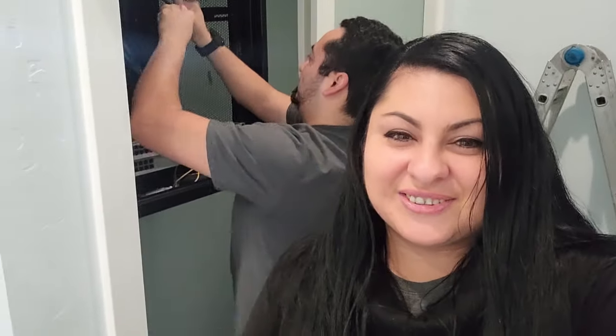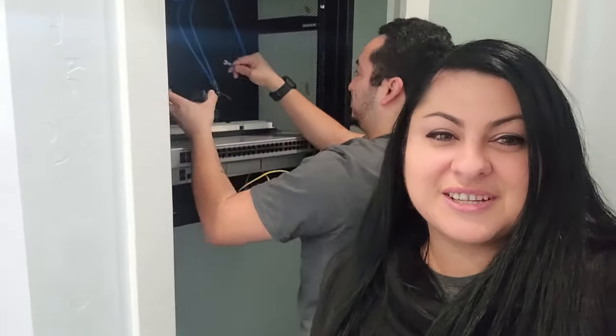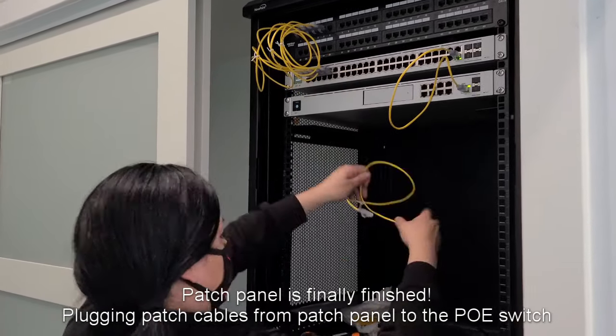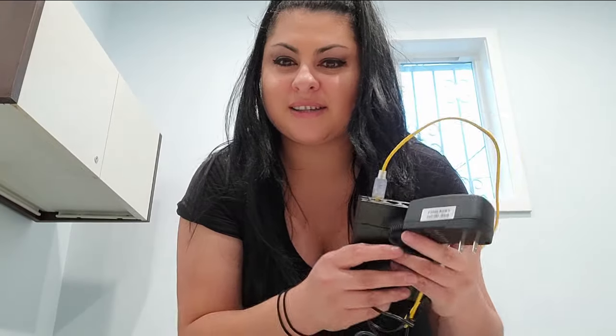It's day two, and we're still cutting cable. The plan is to finish punching down those cables on the patch panel. Since nothing is labeled yet, when we plug a cable in we don't know which port activates, so I'm going to run through the office and see which port lights up. Then we're going to label them one, two, three, four, five — that's what we're doing right now.